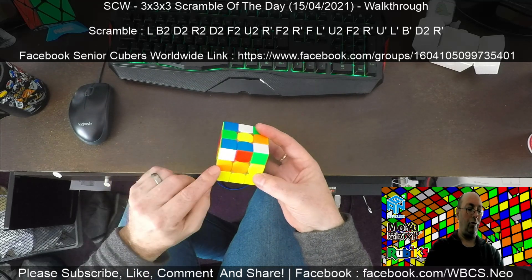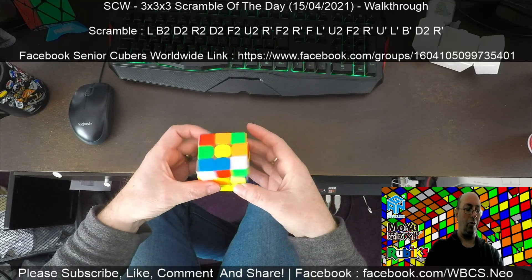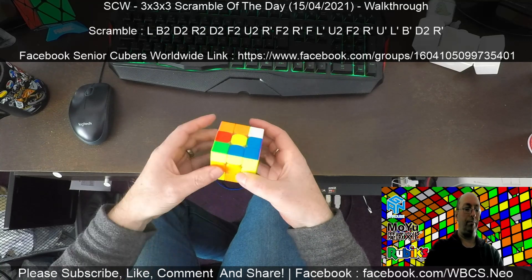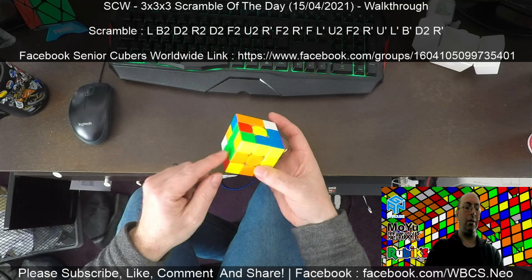We've got the green and orange which is good. Now for the red in — that gives me the orange here. So I want to keep this, so I'll do a white R, white L, white R — white R I think — to get this in and keep this one.